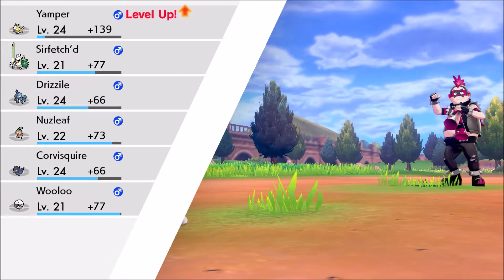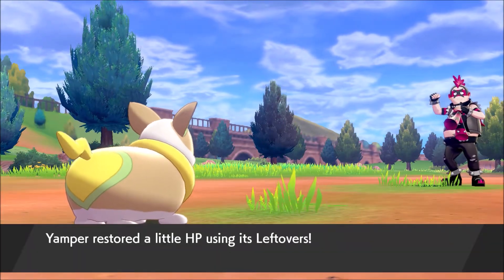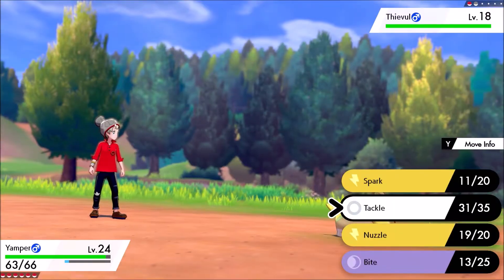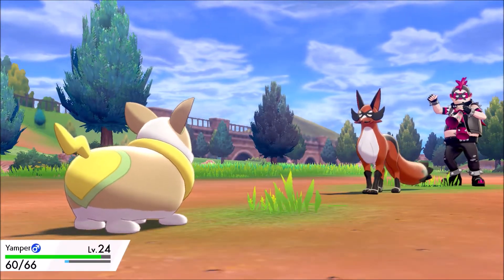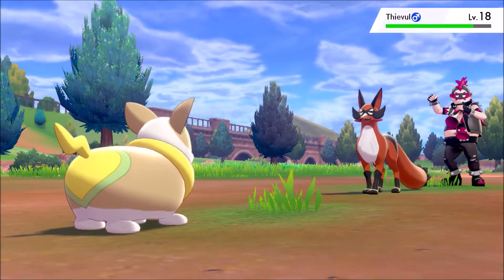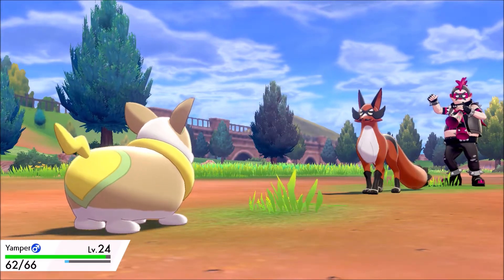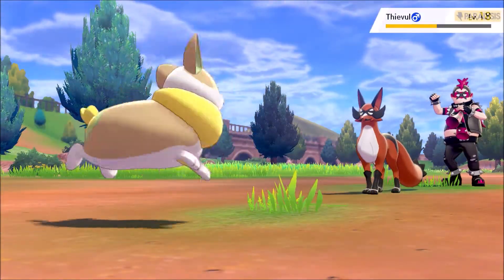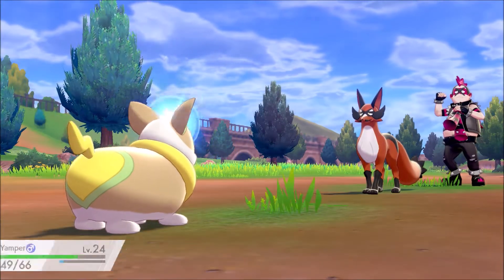Good job Yamper! Yamper is level 24 now and getting pretty strong. The next Grunt sends out a Pokemon with a little mustache — looks really cool! We use Nuzzle to paralyze it right away. This Pokemon looks like it evolves from that Nickit — we might have one. That one Pokemon at the beginning of the game that looks like a fox — this could be what it evolves into. It really does look cool with that little mustache.